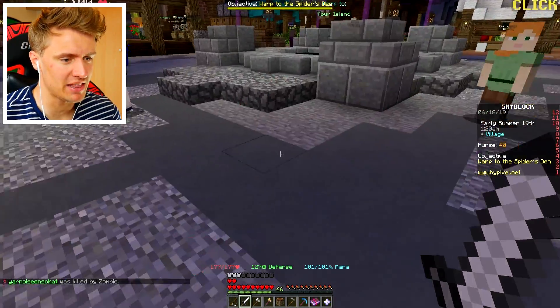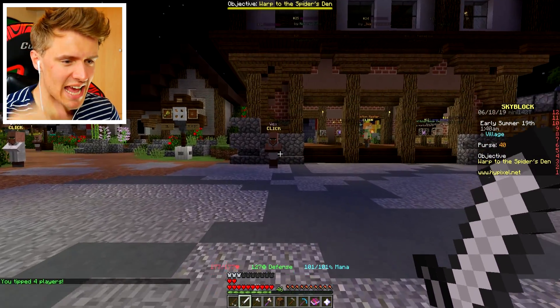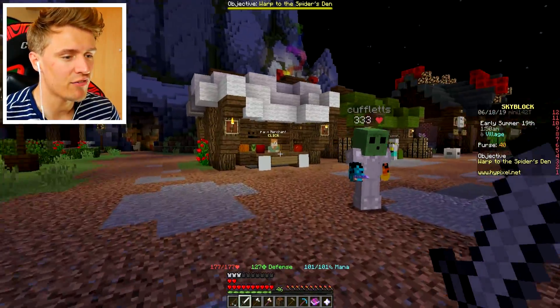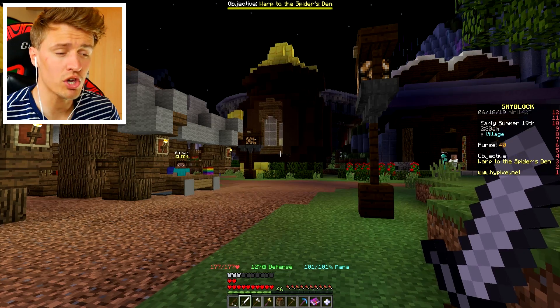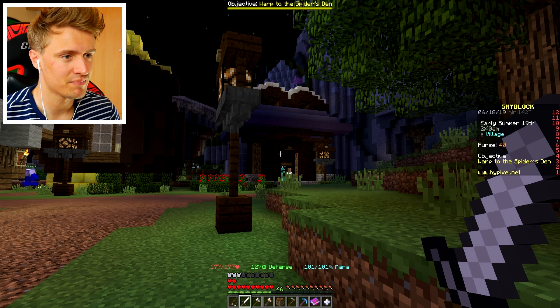When you finish the tutorial, you'll end up in this lovely hub here. You'll have to talk to some people and explore the area a little bit. But what we're going to be focusing on today is in the mines. So what you want to do right at the start, hopefully you'll have a little bit of money. If you do have some items, come over to any of these merchants and just sell your stuff. What you want to do is come over to the weaponsmith here — he's next to the bank and the librarian over here.